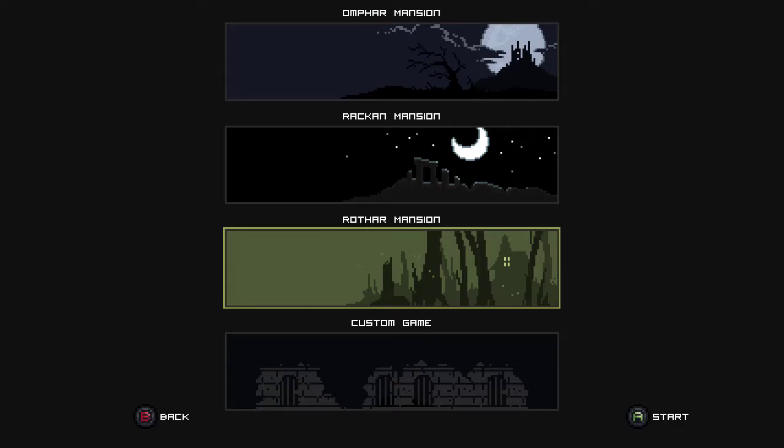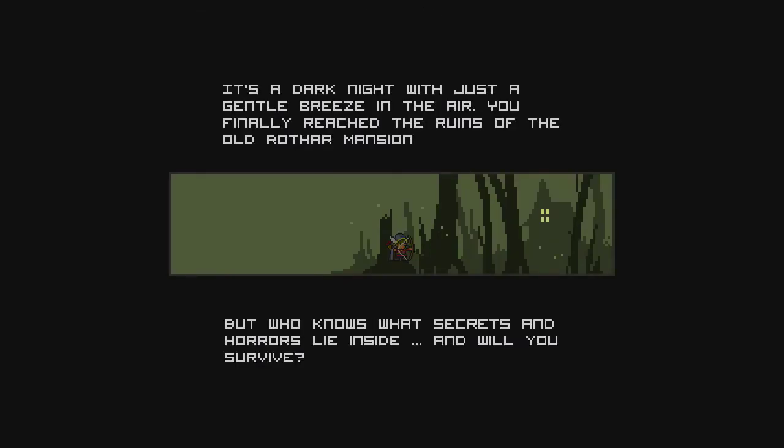However, we're going to tackle the Rothar Mansion now. And this is hard. I am not going to lie. I've been trying to get through it countless times on my Switch copy of the game, and I don't even know how many floors there are. I don't know how many bosses there are. I just know it's hard as hell, and we're going to try it. 'It's a dark night with a gentle breeze in the air. You finally reach the ruins of the old Rothar Mansion. But who knows what secrets and horrors lie inside. And will you survive?'